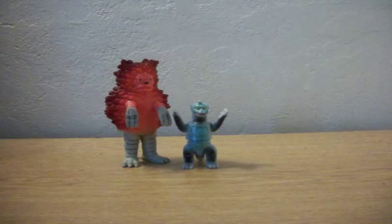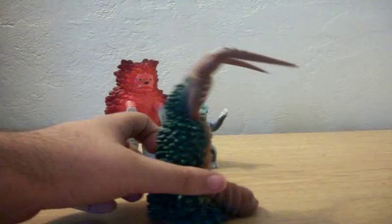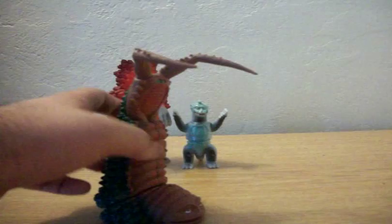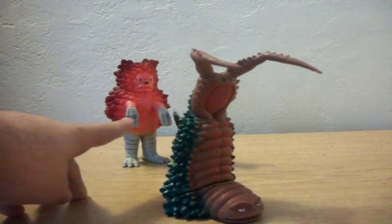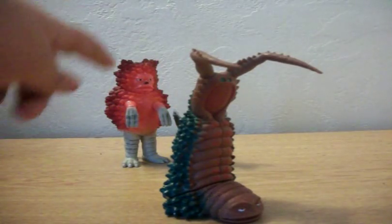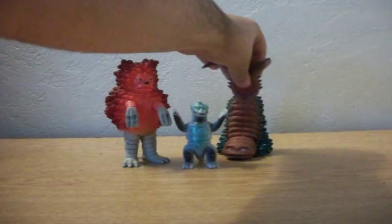Next up, also someone I've been wanting to get for some time but I've also had mixed thoughts about. Twintail, from the Return of Ultraman, also known as Ultraman Jack. Twintail is really cool. Now I have Gudon and Twintail, since Twintail is the prey for Gudon. Garamon came with a tag but no game card, and Twintail came with a tag but no game card.